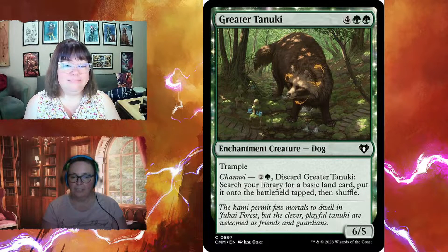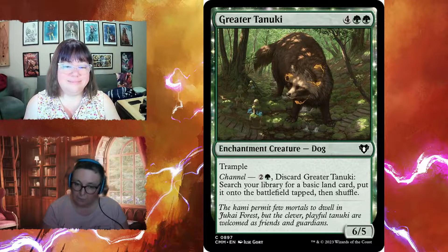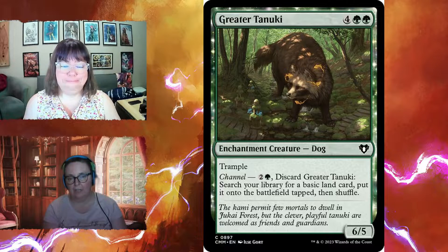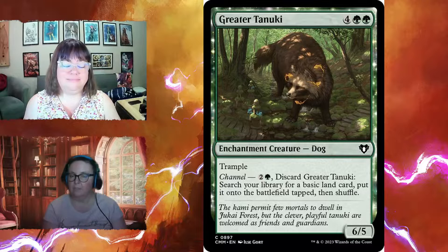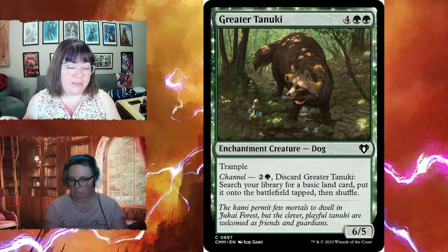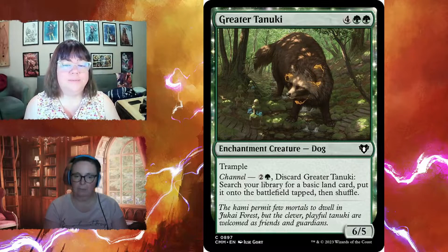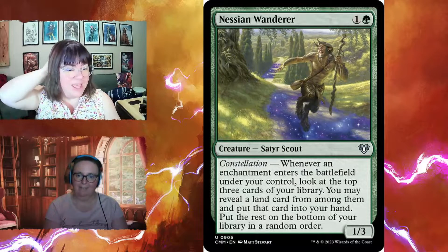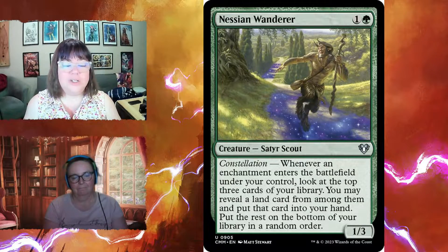Greater Tanuki is an enchantment creature — a six-five for six with trample. It also has channel: pay two and green, discard the Tanuki, and search your library for a basic land card, put it on the battlefield tapped, then shuffle. So instead of casting it as a six-five, you could pay three for the channel ability to ramp. Nessian Wanderer for two is a one-three with constellation — whenever an enchantment enters, look at the top three cards, reveal a land, and put it in your hand.